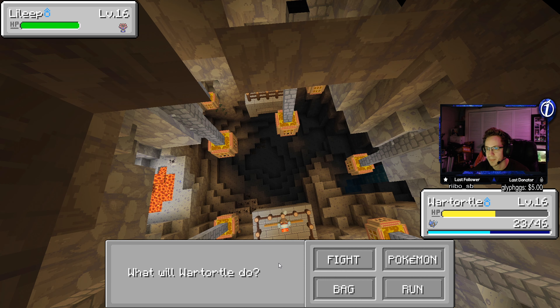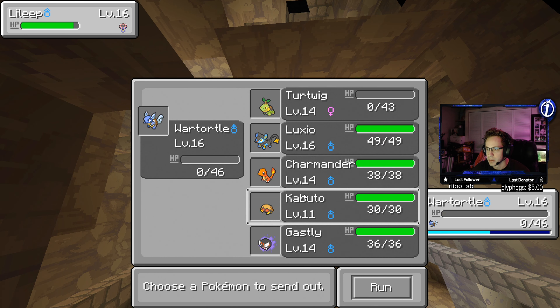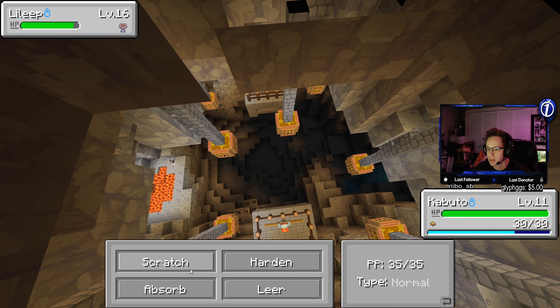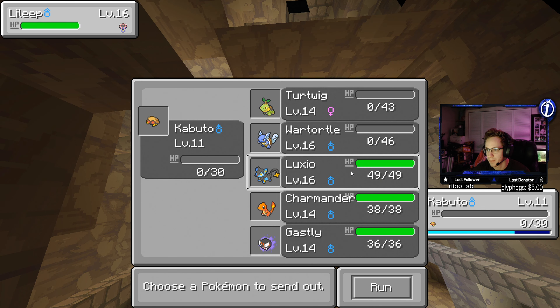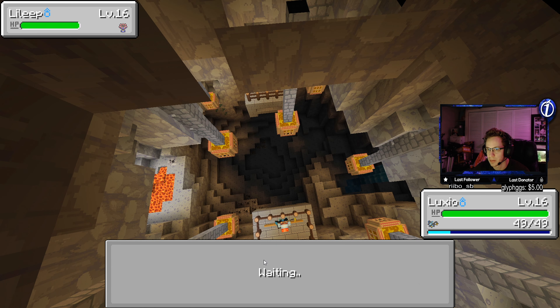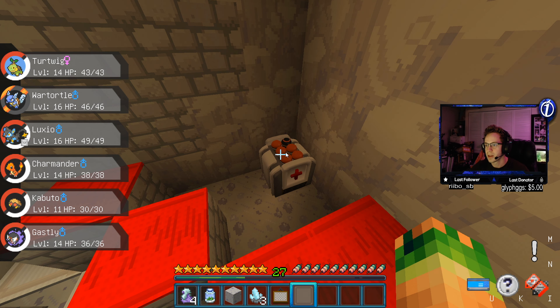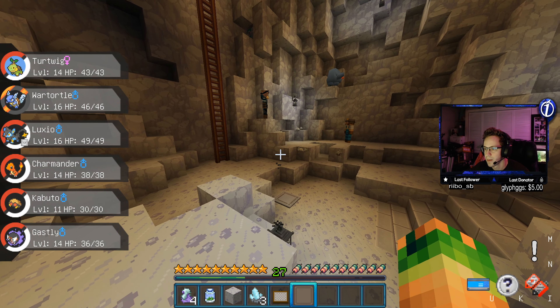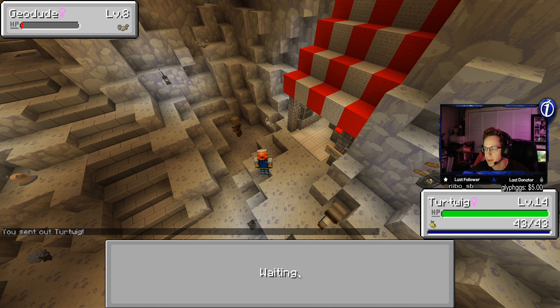Oh my gosh, okay. This is not going to be very easy. Send out Kabuto — try to use Absorb. Yeah, it's not gonna do anything. We're gonna be SOL here pretty much. He's paralyzed — oh well, doesn't matter. Yeah, we're just gonna have to forfeit the battle. Wait — oh sweet, let's go! I like that they added this here, that is really helpful. Okay so we can train down here, we can upgrade our Turtwig down here. Let's do that. And we can just heal him down here — this is literally perfect.